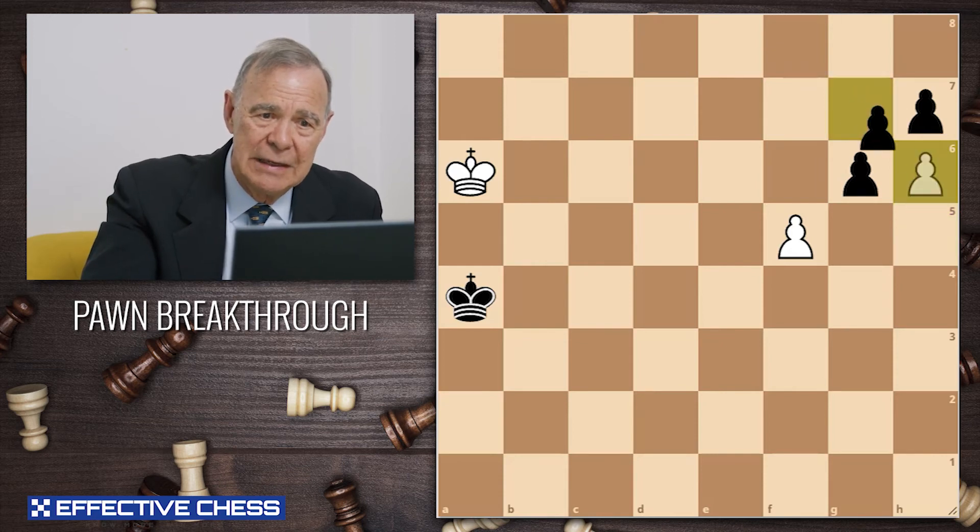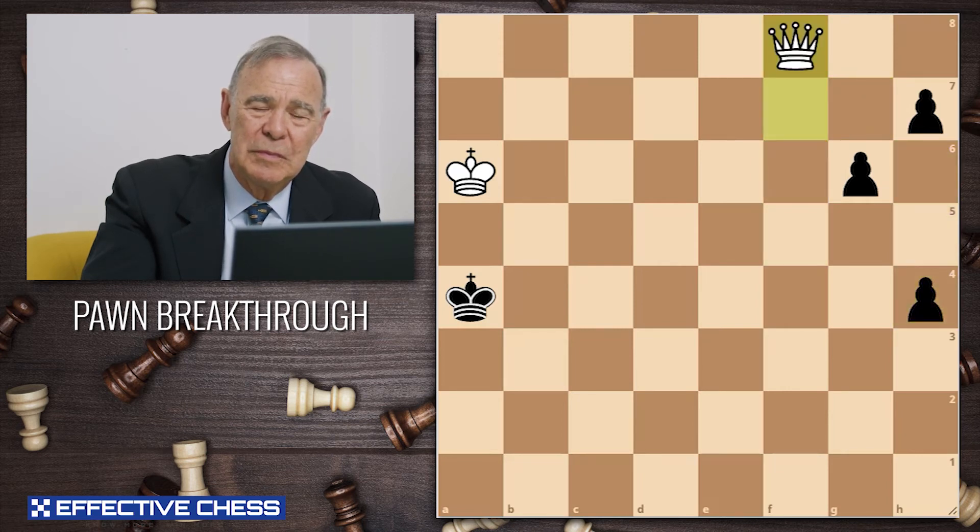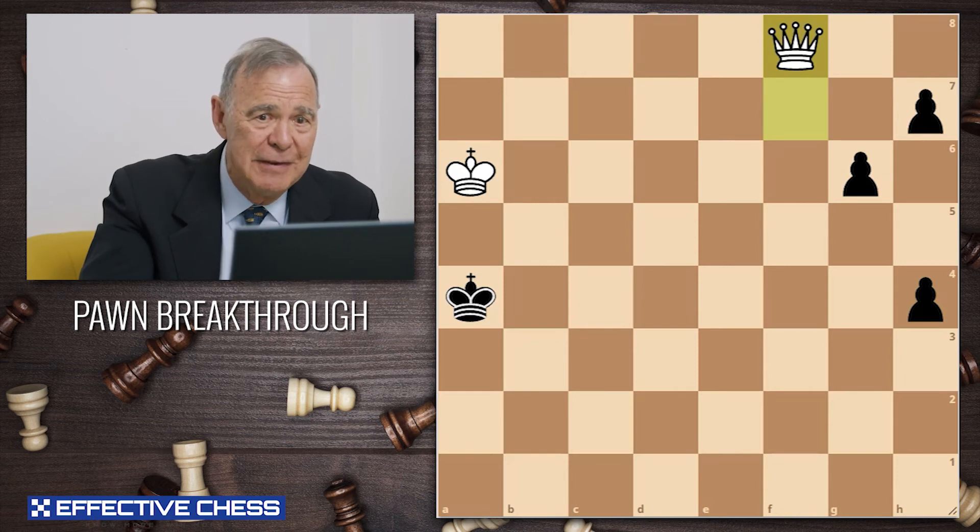So if black takes here, white simply pushes the f-pawn through. It cannot be stopped. And this should be a very easy win.